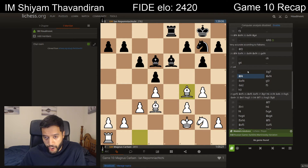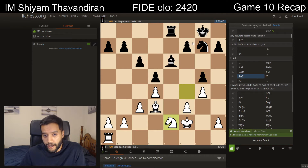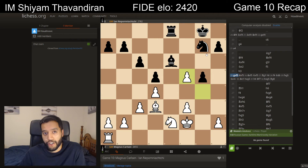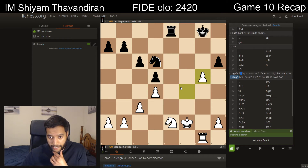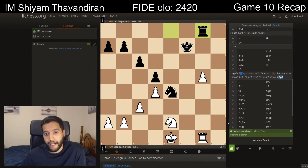Instead, after g4, knight g7, bishop f4, Nepo chose this amazing g5 — it had to be very accurately calculated. After knight e2, he plays f5, and Magnus chose h3. But Nepomniachtchi actually had to foresee that after bishop takes f5, bishop f5, knight f5, rook g1 — he actually keeps the pawn after knight d6. The point being after takes, he has knight e4 check, and after h4, king f7, hxg, and rook g8, recovering the pawn — and the game will soon end in a draw.